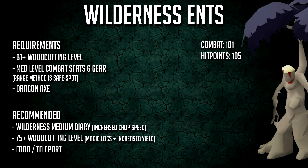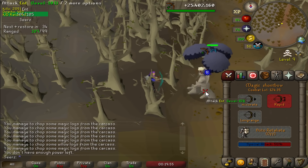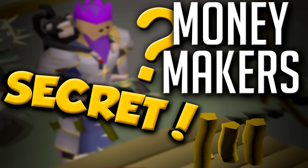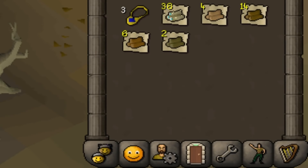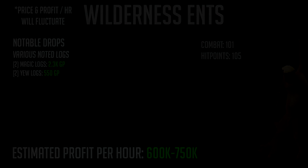Up next, number 10: the wilderness ents. Definitely kill these on a slayer task from Krystilia because you can get mysterious emblems which are about 140k each and you get them quite commonly. I covered these ents in my 15 secret underrated money-making methods video — some methods there are 5 to 15 mil an hour. It's a solid but overlooked money-making method, though it is in the wilderness. No pkers come out there much. I'd say don't bother if your woodcutting level is below 61, maybe 70 or 80, because once you get 90 or 95 you can be making a lot of gold.